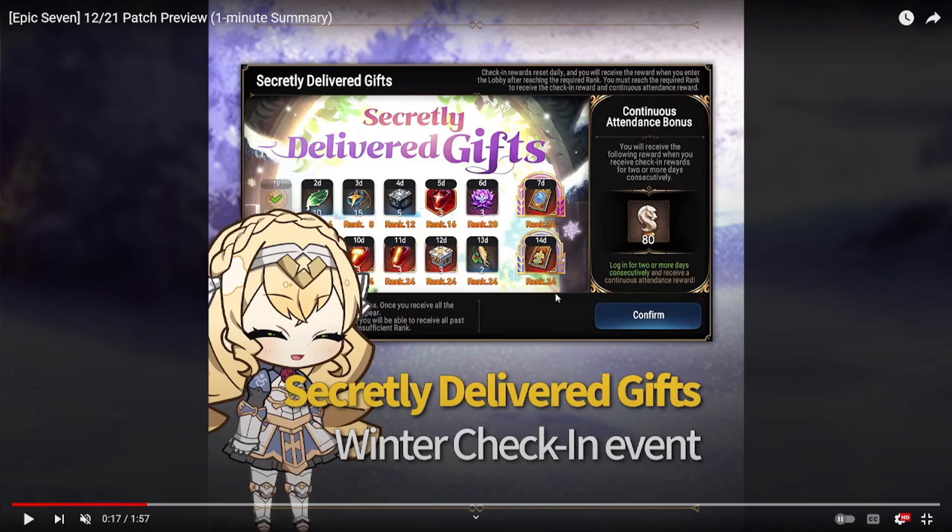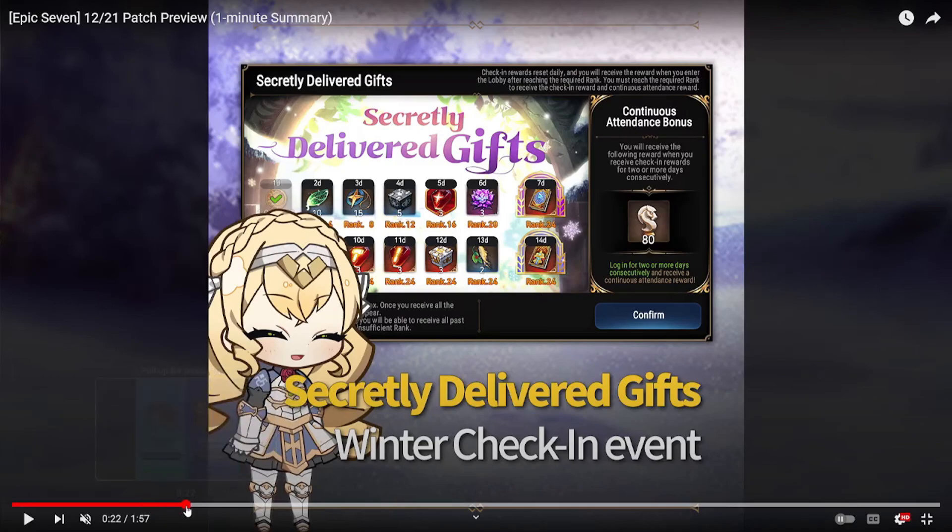The first thing is the check-in event — it's a normal winter check-in event where at the end we get another five-star artifact and five-star hero. Smilegate's been handing out a lot of these recently. If you're new to the game you're going to benefit greatly from this, so definitely participate. You get a ton of other goodies as well.